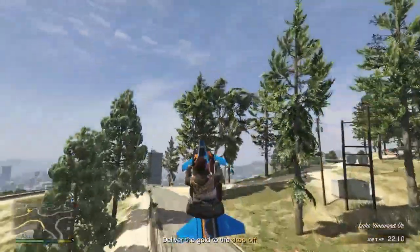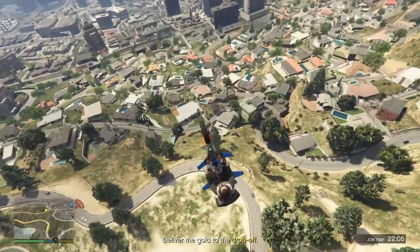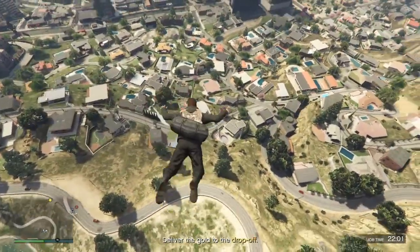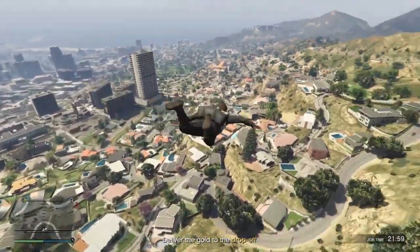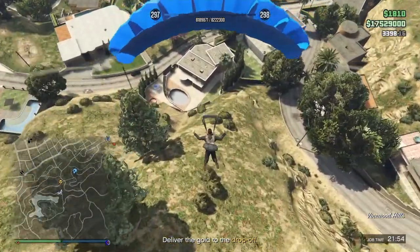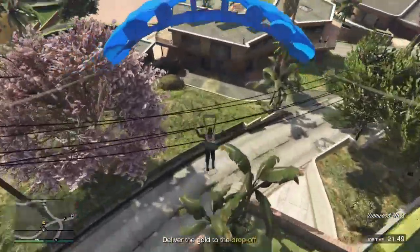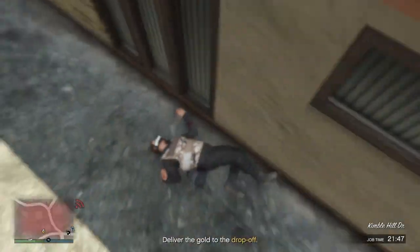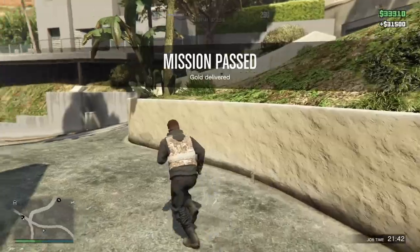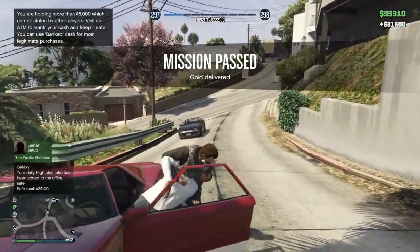As you can see in this clip, I have my Oppressor out. You're going to get to a parachuting height where you can safely parachute without killing yourself, then dismount and deploy your parachute when you think it's a good time. I don't successfully get into the parachute drop zone, but like I said it's okay — you can just walk into it.